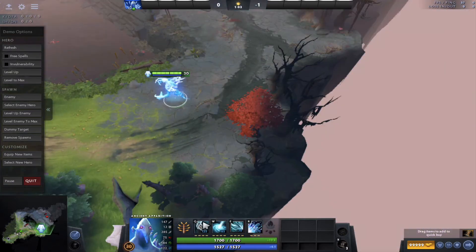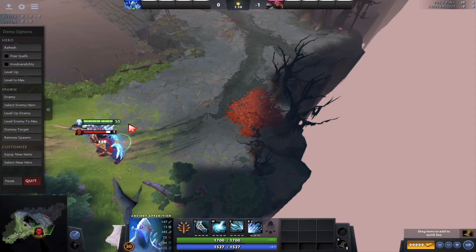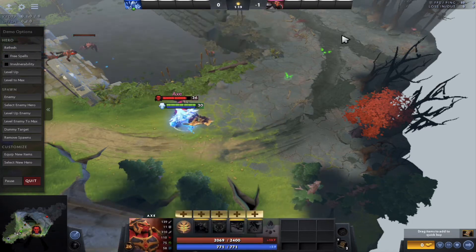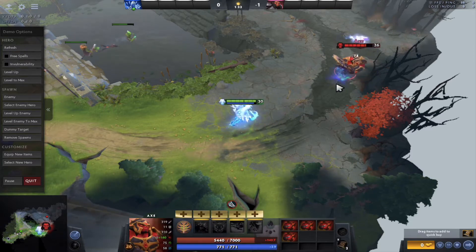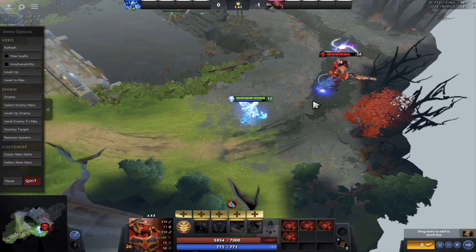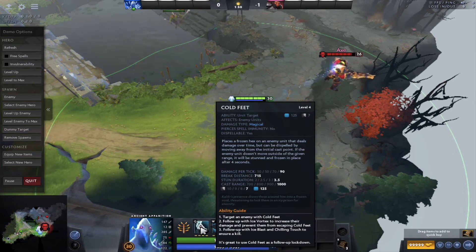Now let's look at the abilities. I've leveled to max. The first one is Cold Feet. Let me create an enemy hero to demonstrate clearly, and I'm going to level up the enemy to max. The first ability is Cold Feet - when you cast this ability, if the hero stays within the radius from the cast point it will freeze. It places a frozen hex on an enemy unit that deals damage over time, but can be dispelled by moving away from the cast point. If the enemy unit doesn't move outside of the given range, it will be stunned and frozen in place.